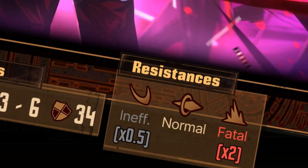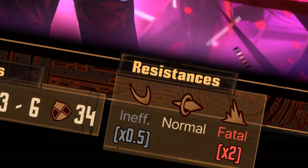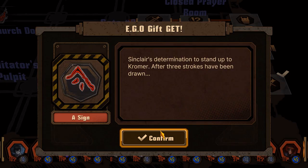What you're looking for is normal or resistances to slash and pierce attacks for the first phase of the boss. Be sure to collect all marks to buff your Sinclair so you can stand a chance against Chromer.